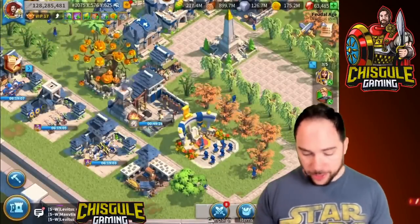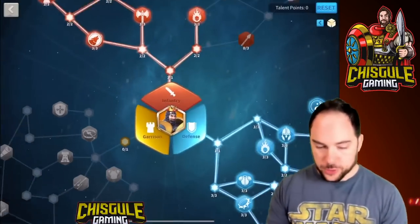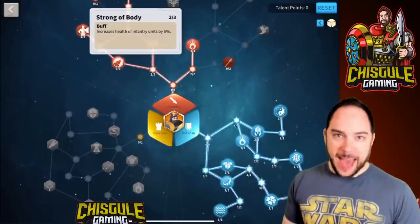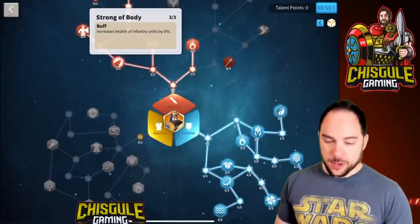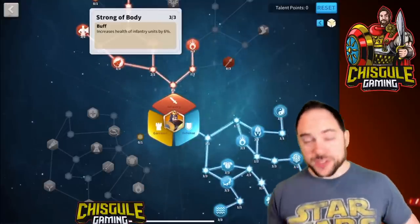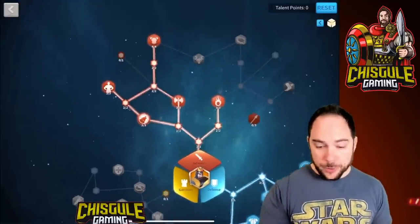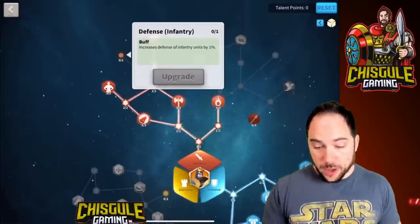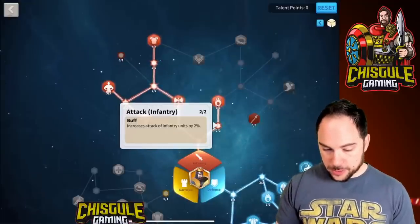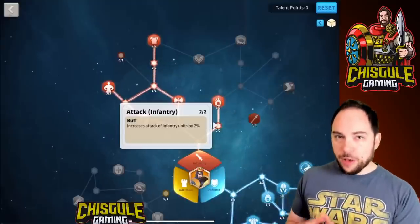Looking at talents, and this is super relevant too: when you're picking talent builds, especially for infantry, point for point health is going to be a better stat than other stats. You would always try to prefer 1% health to 1% of something else. And for those of you that really care about Arc of Osiris, you would always try to prefer 1% of health or 1% of defense over 1% of attack. You're always going to prefer defense and health over attack.